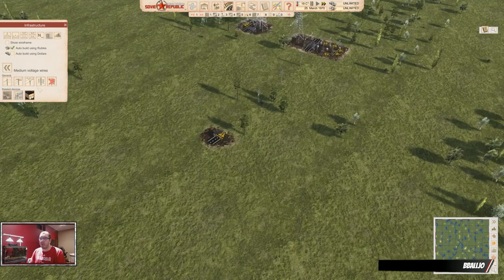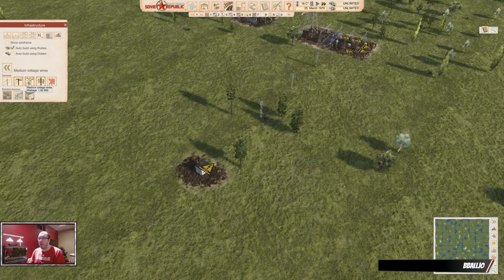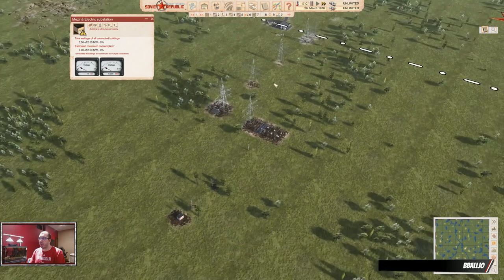You place it anywhere you want and connect the wires you have chosen. Note that you cannot connect different wire types. If you have one wire already built and try to connect another wire, it will tell you that you can't connect two different types. So make sure you use the right wire to connect to what you want. It will build, and now this station will tell you the building is without power supply — but we have everything connected, so there's one more thing you need.